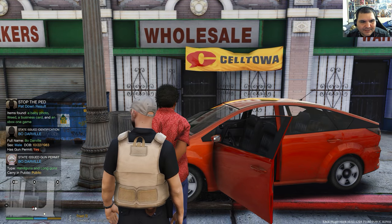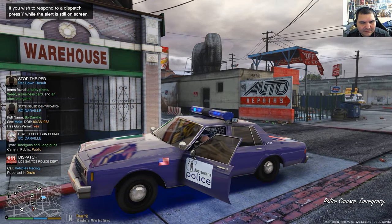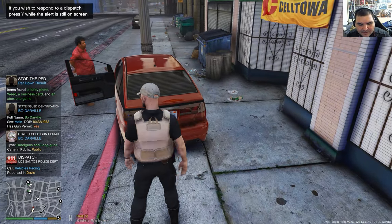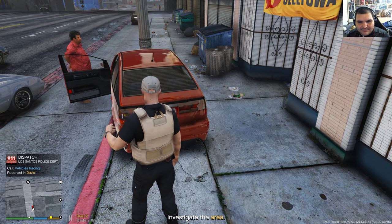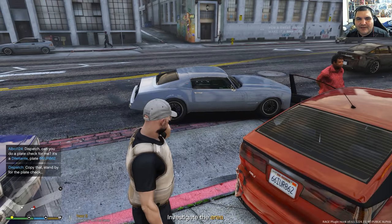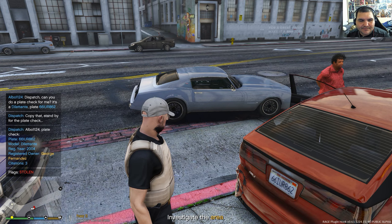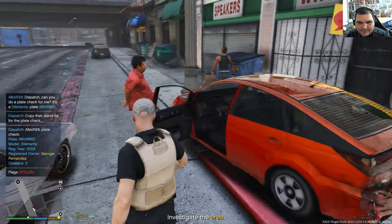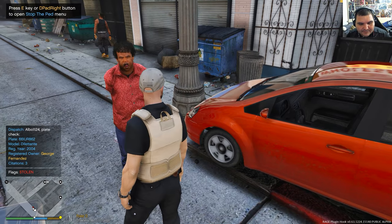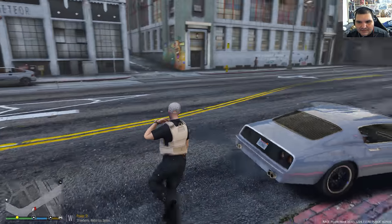Let me double-check the plate real quick, making sure it's stolen — I'm pretty sure it's stolen. Hopefully everyone's having a good week out there. Place six-six, IDAS union robber eight-six-two, possible stolen vehicle, proceed with caution. Alright, so you're gonna be going down for grand theft auto — suspect placed under arrest.